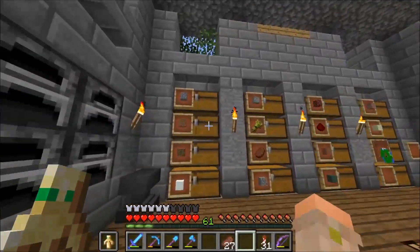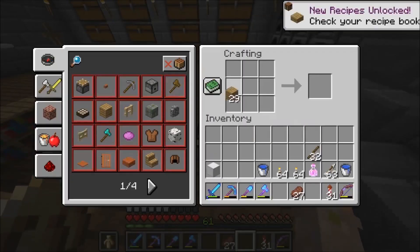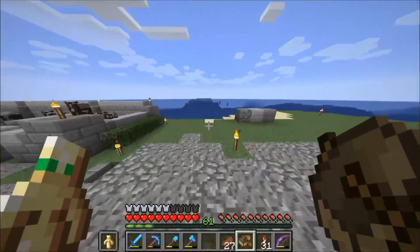We can choose what type of boat we want today. I think I'm just going to go with the wooden boat — can't go wrong with that, right? Let's get this wooden boat and head out to find some new ocean biomes.